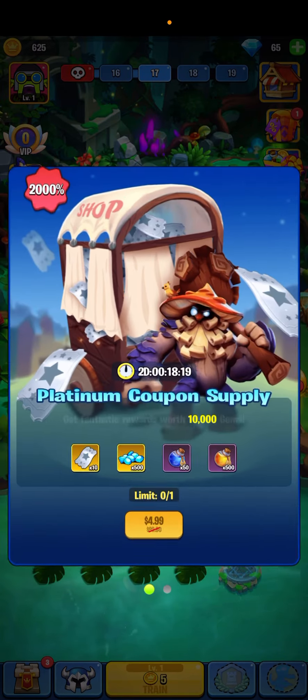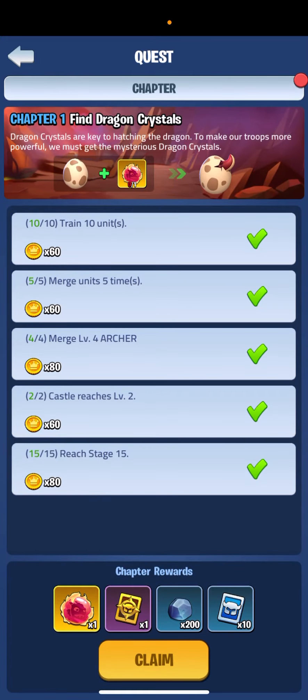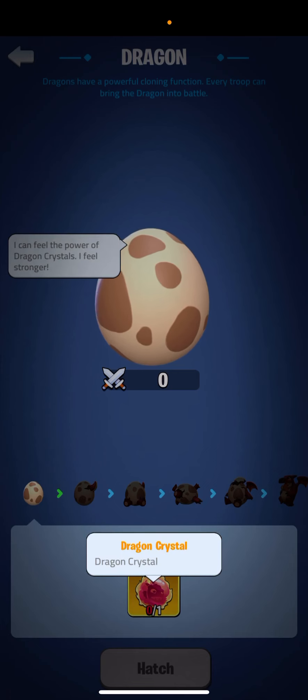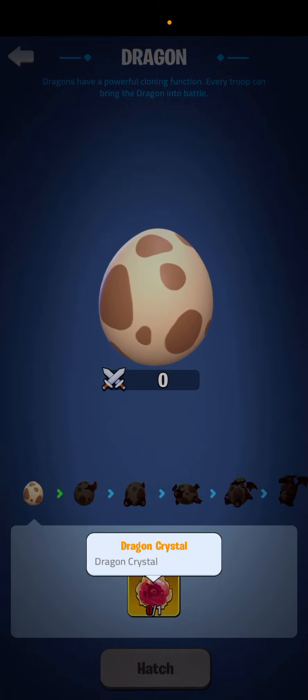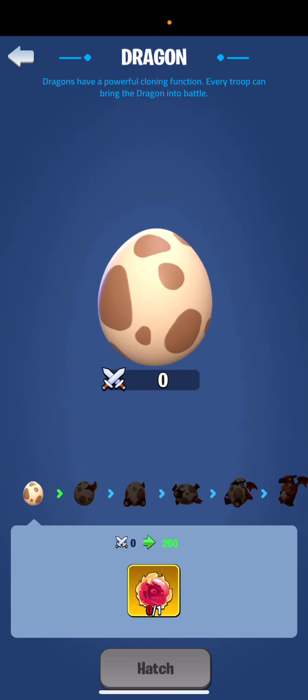Here it is on the new account. One thing I noticed that's new is the chapter quests. In order to hatch the dragon egg now, you need dragon crystals. Most of my viewers are probably more advanced, but this is very useful for new players — you'll have to finish your quests to get these dragon crystals to hatch the egg.